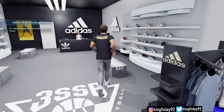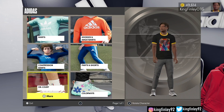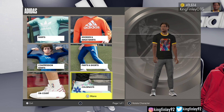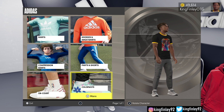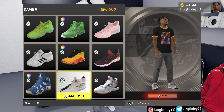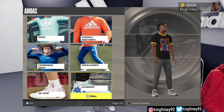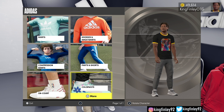This is me right here going to the Adidas store because, like I told you, in order to complete the challenge, you've got to put the Adidas on. This is just me inside the Adidas store going to buy the Adidas. For me, I went to Colorways and was looking around trying to figure out which one was the cheapest. The Crazy 8s for $1,250 — these are the ones that I bought. Something cheap, simple, and easy to buy.